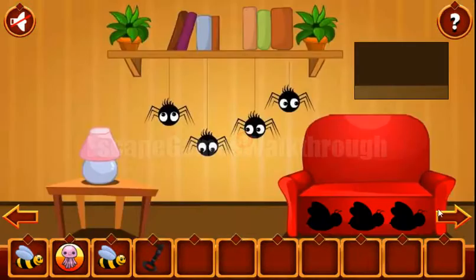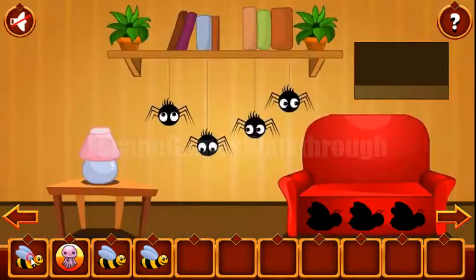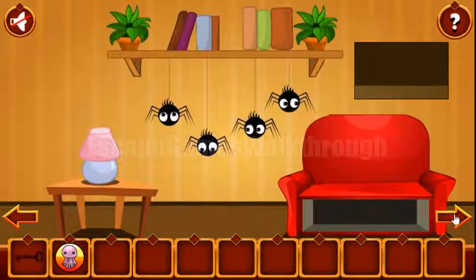So we've got the key to open the drawer, get the bee. And all these three bees go here to get the key from the next door.